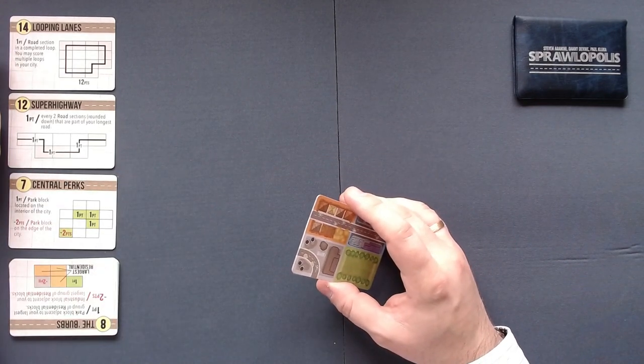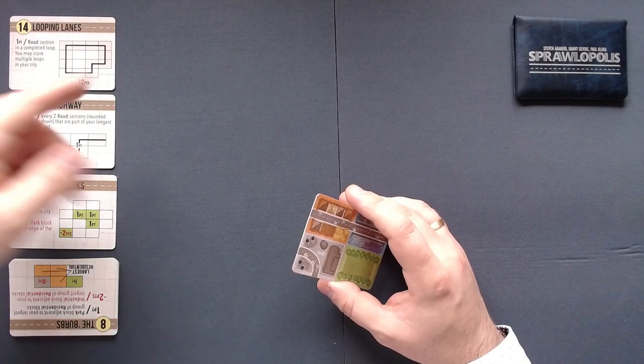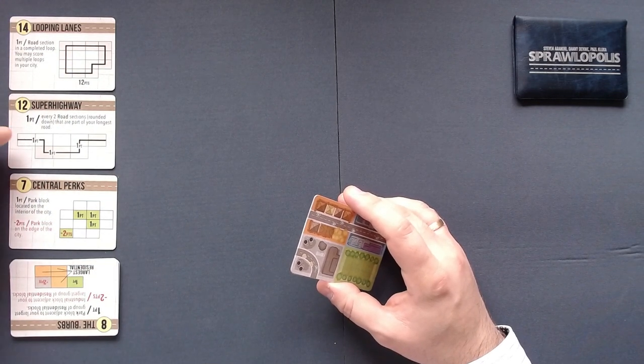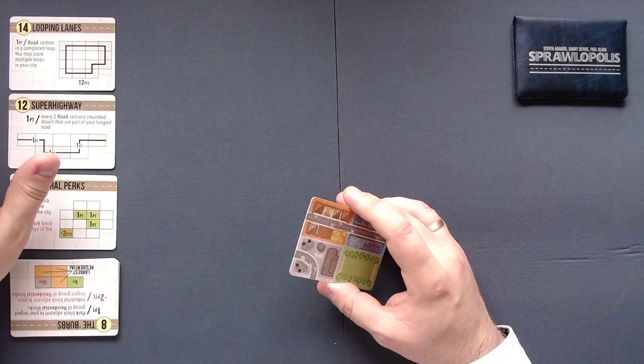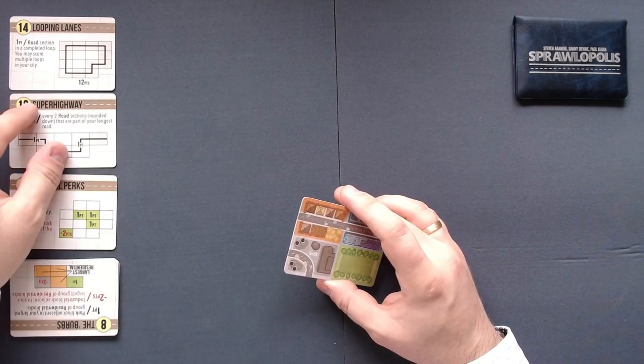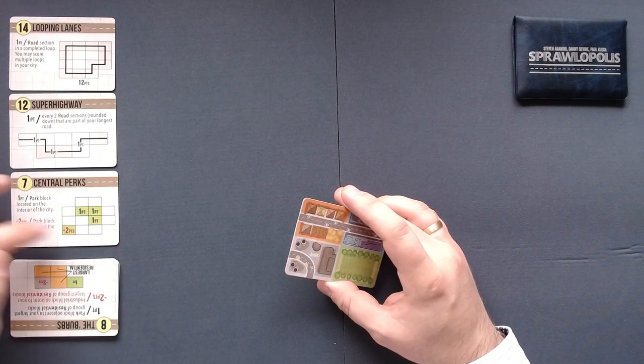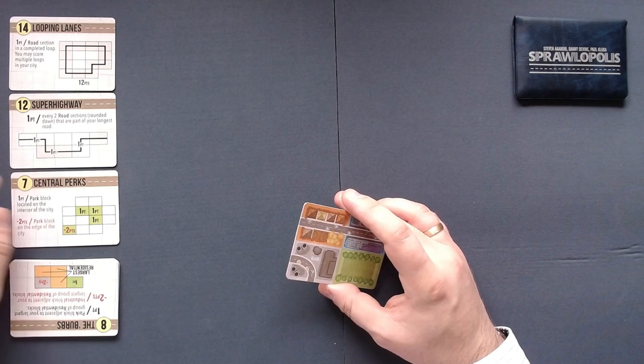We have Looping Lanes: we get one point per road section in a completed loop. Then we get one point for each two road sections that are part of my longest road. So we could kind of mitigate the negative points we get for roads with these two cards. Then we have Central Perks — Central Perks, I get it — one point per park block located in the interior of the city, and minus two points for each park block on the edge of the city. So try not to get any parks at the edge of the city.